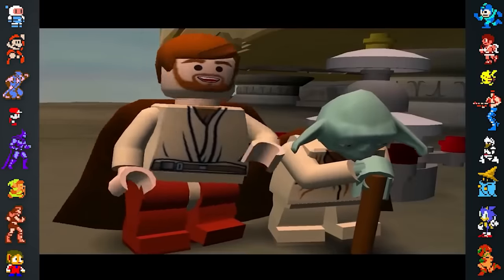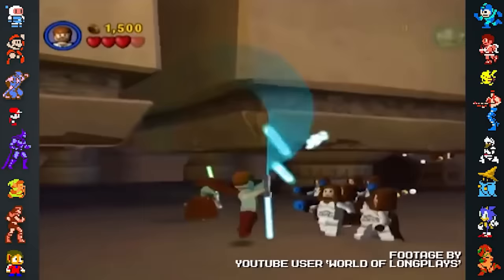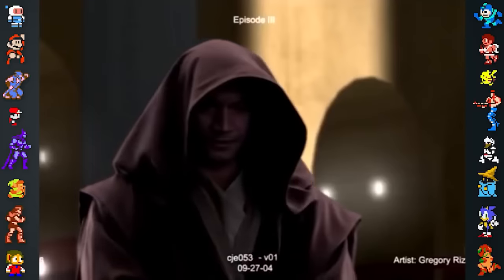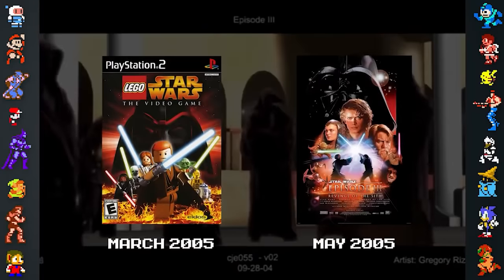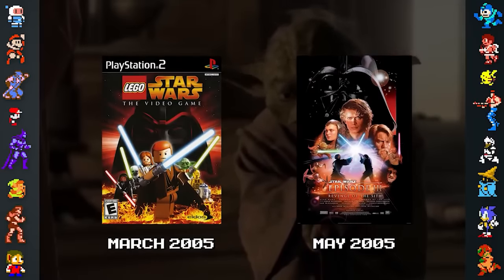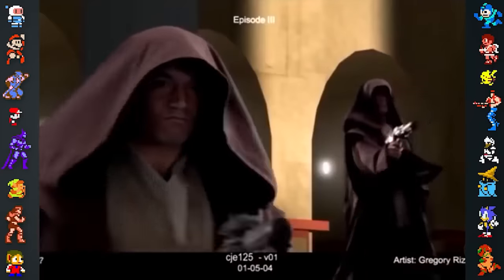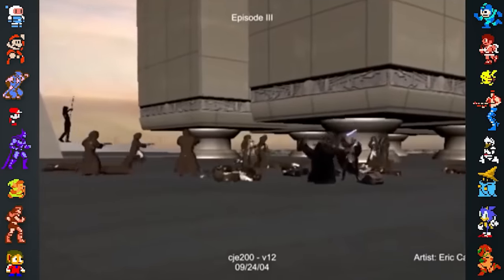During Chapter 5 of Revenge of the Sith in Lego Star Wars the video game, Obi-Wan and Yoda encounter a group of clone troopers disguised as Jedi outside of the Jedi Temple. This is based on a deleted scene in the movie. Interestingly, the game came out in March of 2005, while the Revenge of the Sith film came out in May of that same year. It's possible the developers were given a cut of the film to base the game on which included this scene, but the scene was later cut for the theatrical release.